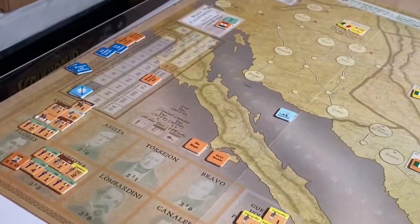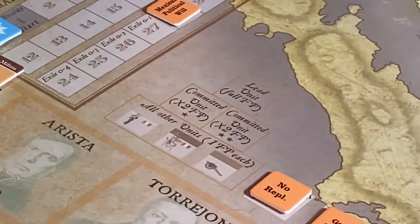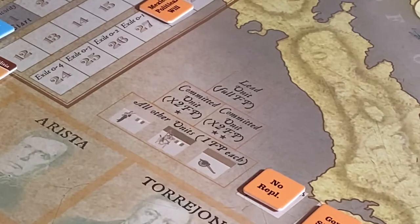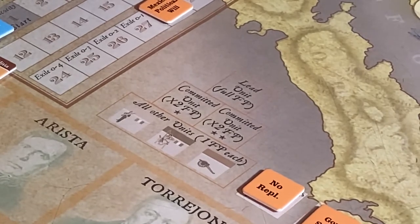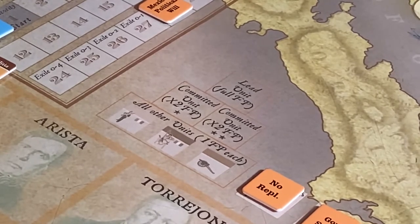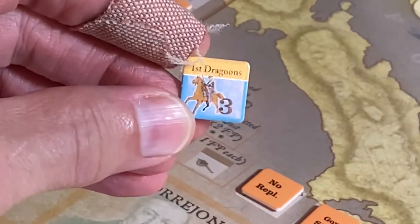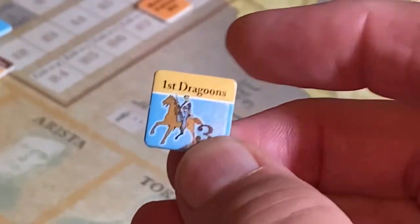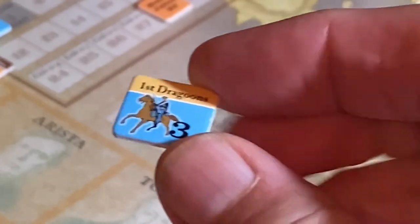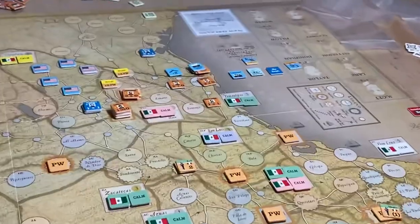Let's take a look at the battle army box area. You've got three rows, and the lead unit — whoever you put in as the lead unit — is going to get their full firepower. For the US side, we'll put the three-value unit there. The dragoon unit cannot be a committed unit, so we'll put it at the three spot on the US side as the lead unit.